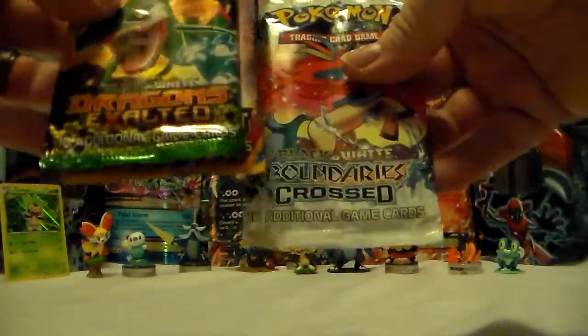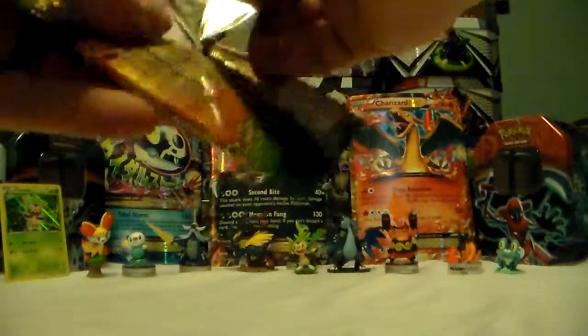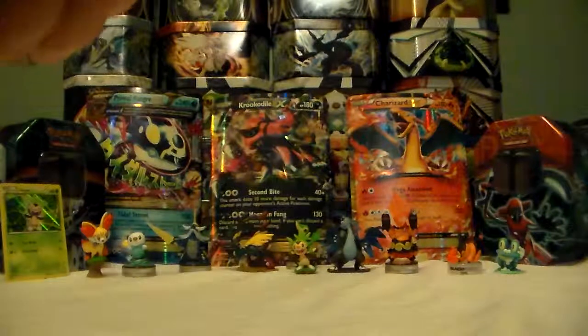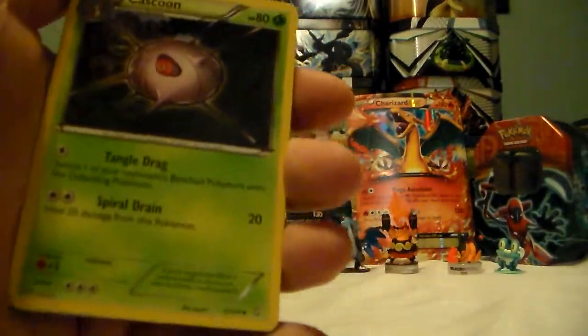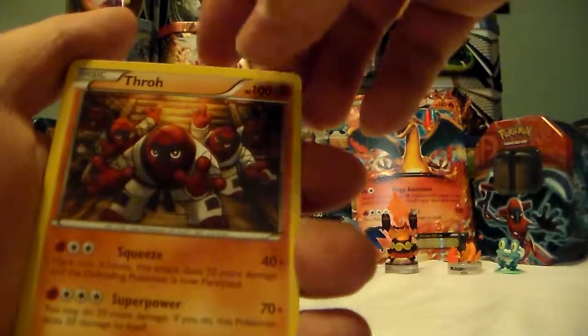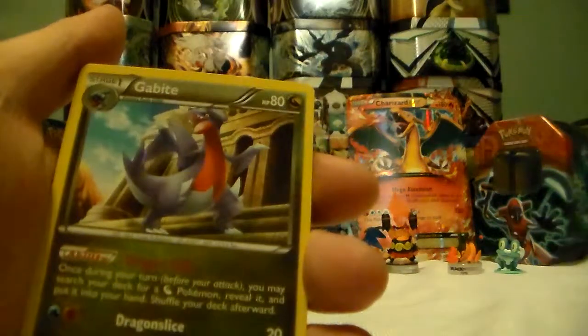We're gonna do Dragon Exalt, Plasma Blast, and Boundary Cross. Here we go, hoping for some good rare and ultra rare cards. We got Cascoon, Throh — so many Throh in the background, I don't know if he's doing Double Team — and Gabite.